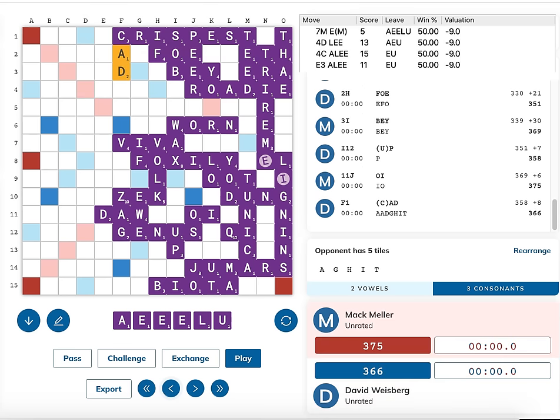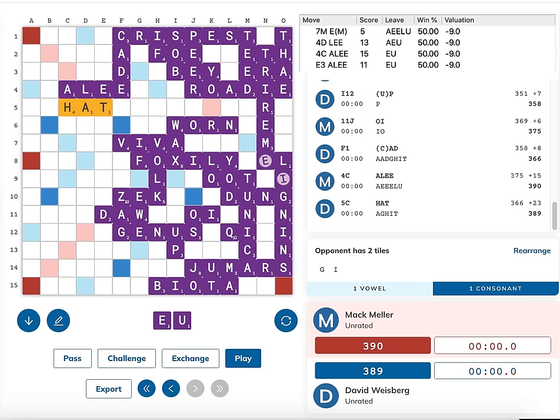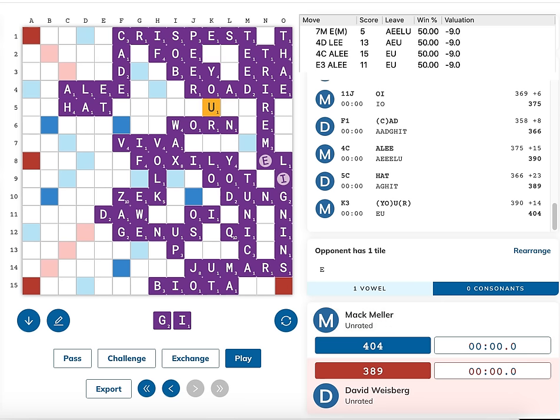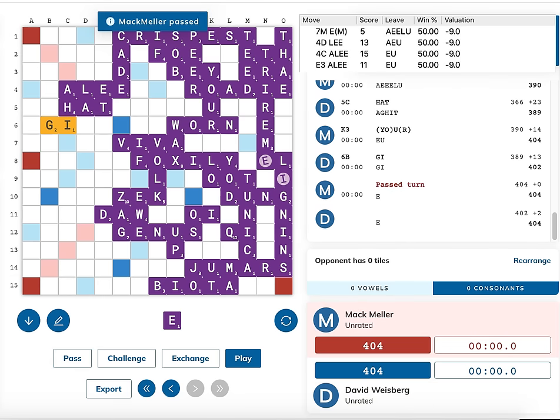Another possibility is to play ALEE immediately, scoring 15 points, threatening to go out with O through the A and ALEE, as well as L-E-U from the L in ALEE. David can play out with ALIGHT but that's only 11 points - he'd still lose by nine if he went out. So his best play is not to go out; instead he absolutely must respond with HAT in this spot - his only move that ties. I drop U for 14 with YOUR, then he goes out with GHAT and GI or GI and AHI for 13, and after I pass, the game ends in a tie at 404 to 404.